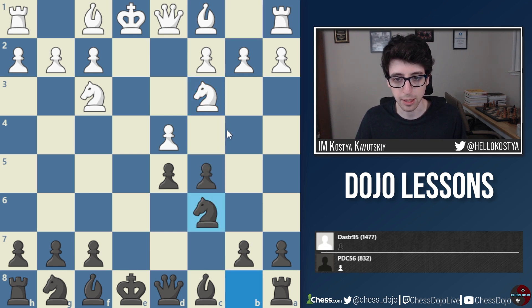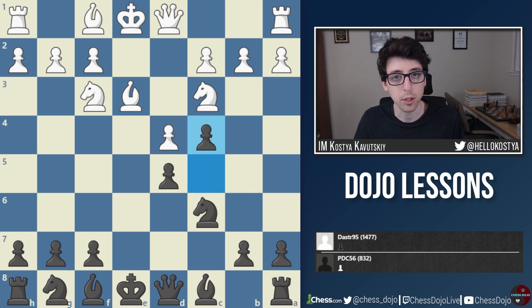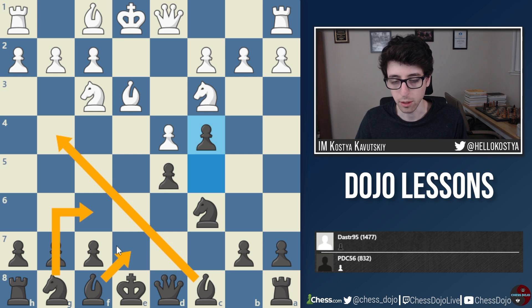Black plays Nc6 again, allowing white to keep the initiative with Bb5. Instead, white plays Be3 — an understandable move strengthening the center — but gives black another chance to play c4, after which black's position would be totally okay. Black has a little more space on the queenside, all pieces can be developed naturally, black can castle, and has a completely fine position.